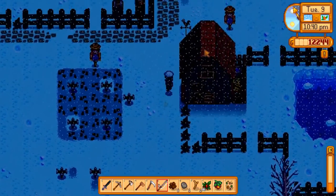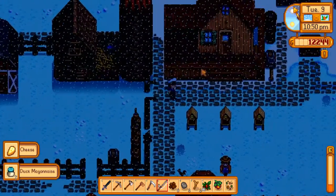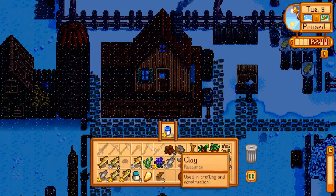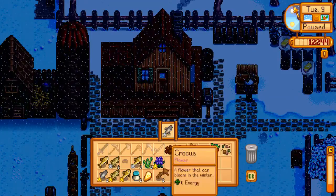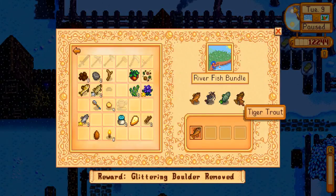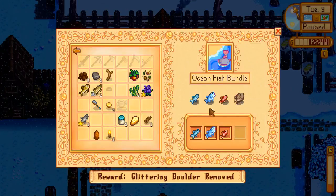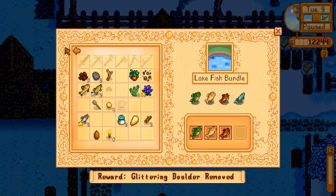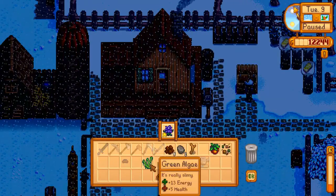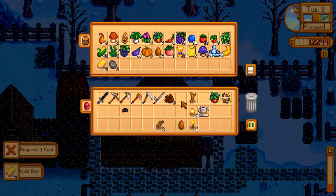Oh my goodness, look at all the broken fence! That made two pieces of wood — cool. Now I want to sell the good fish... oh no, we do need a tiger trout for the fish bundle and I've just sold it! Oh wowie wow. I knew we needed it — I looked at it when it first came up and thought 'we're going to need that.'